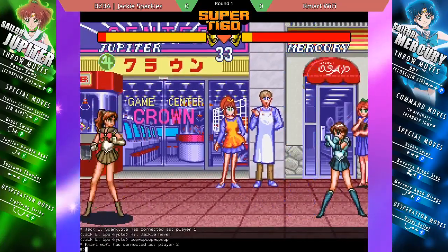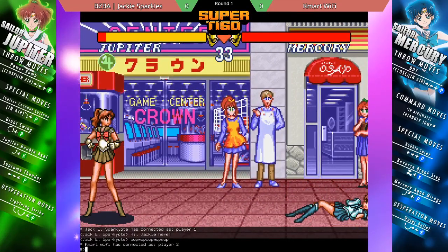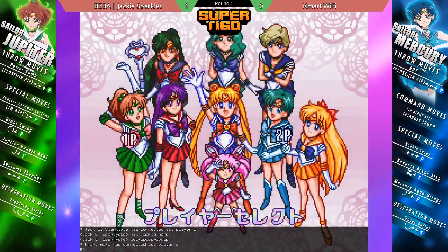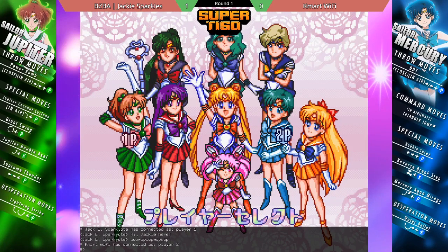Meanwhile, Jackie is just playing the Jupiter game as he needs to. Like, first game of Jackie — for example, that double axel, you can block the first couple of hits and then you can zoom drop. There is some insane stuff. It's like, can you really do that? Yes, you can. It's Sailor Moon S. Yes, you can.